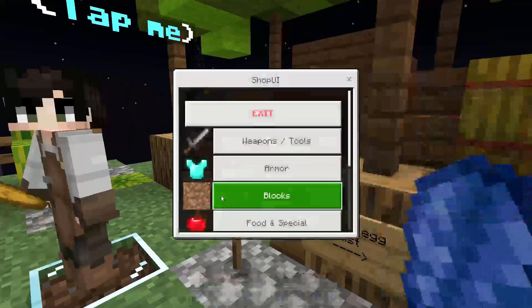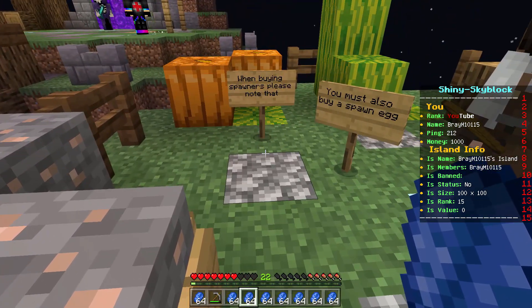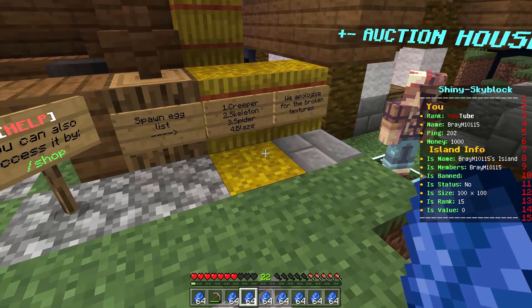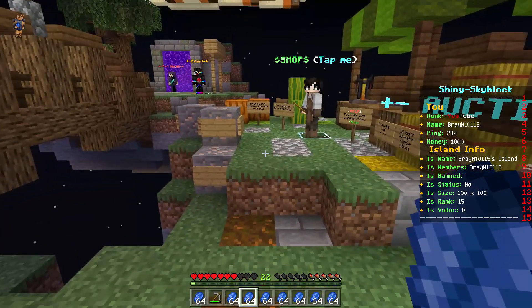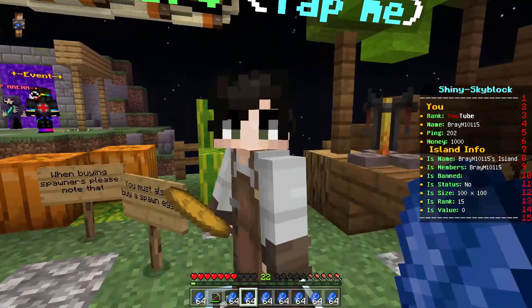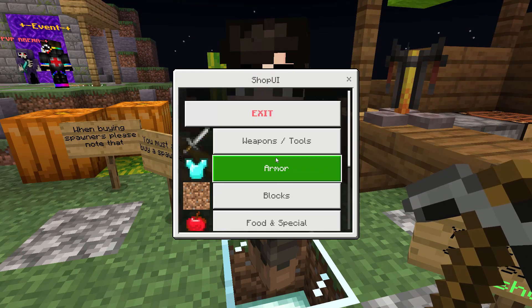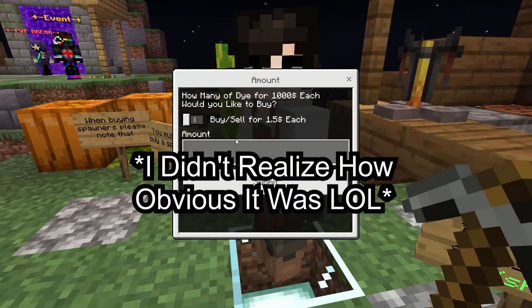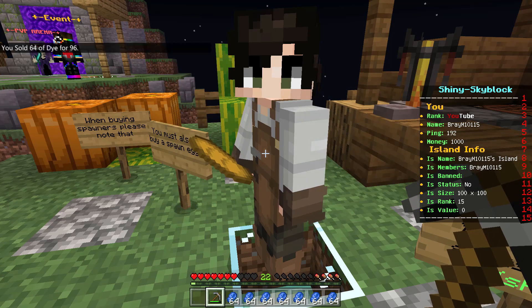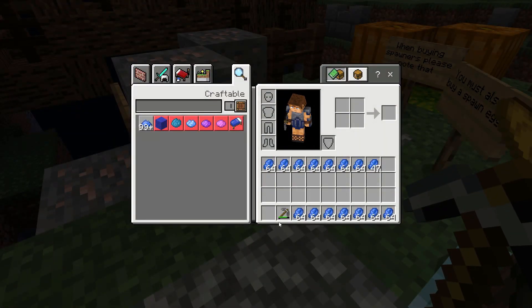A dollar for a spawner — I'll take it. I don't know if we can sell items to be honest. Buying spawners — note that you must also buy a spawn egg. This is different than what I thought; I really wanted to sell my stuff. I'm going to talk to the devs about how to sell items because I don't want all this lapis. Wait — did I just figure it out?